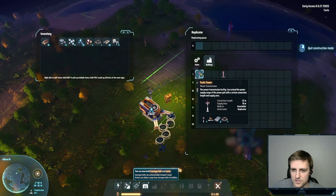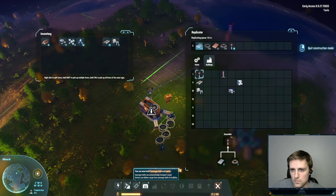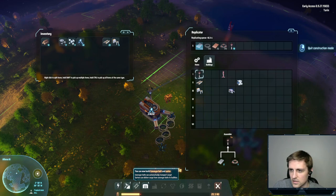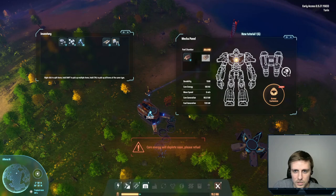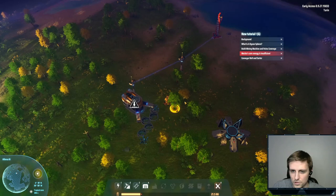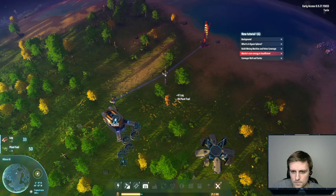I'm going to have to make a bunch of Tesla towers, I think, to extend some power. Let's just make 10 of them. This is a bit confusing — I wish it would let me select the numbers more easily. We can click on the mech and put some wood in. The wood is definitely way better to burn.